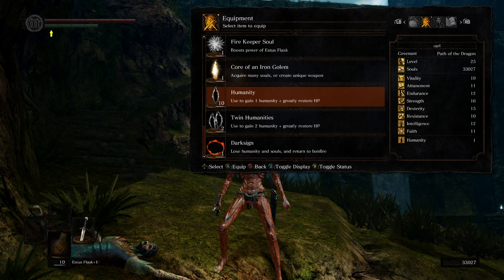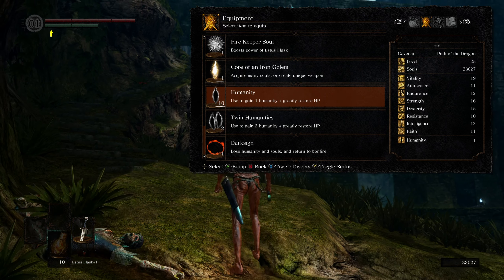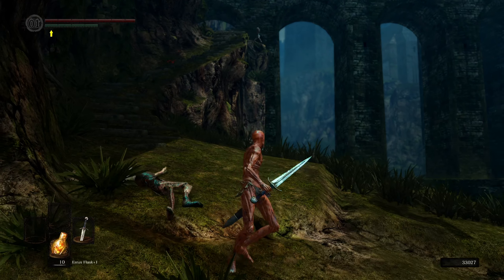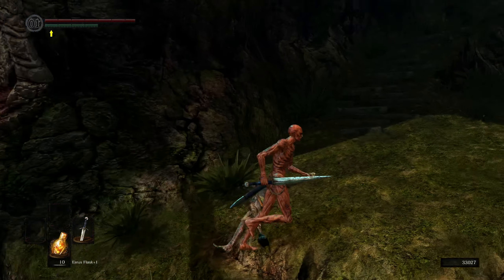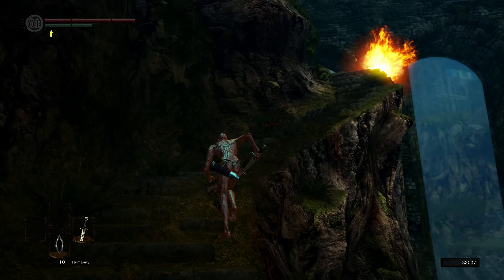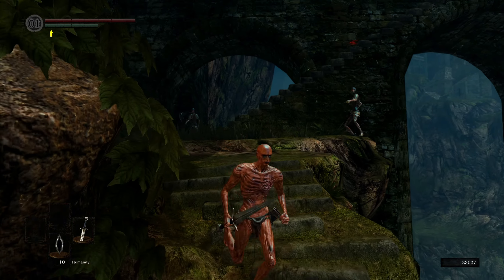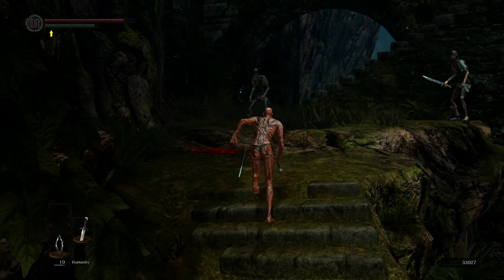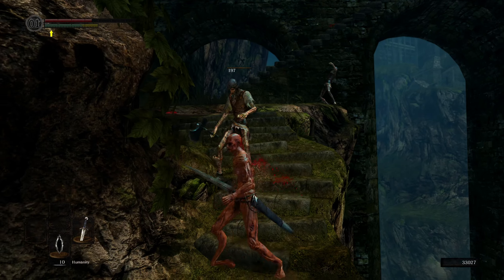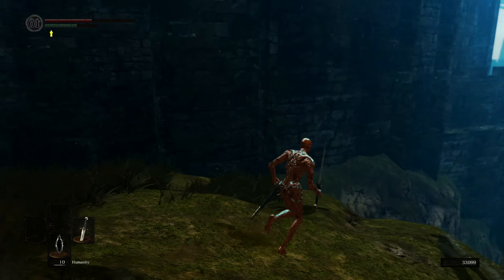The next tip is that standard healing comes from your Estus Flask, familiar to anyone who's played other Souls games. In DS2 you had Life Gems as a great secondary healing source, and DS3 has Embers. DS1 actually has a backup healing method that's stronger than either — done through Humanities. I personally prefer DS2's Life Gems, but DS1's Humanity system is actually stronger than both.